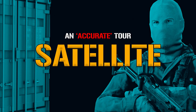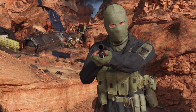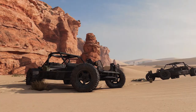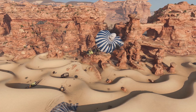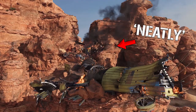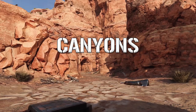Hi, my name is Lieutenant Gary Asswalt and welcome to a tour of my new oversized ant farm, Satellite. Satellite is set in the middle of a desert, based around a crashed satellite nestled neatly into a cliffside. The map is split into two distinctly different pieces, the canyons and the desert, each with its own feel.